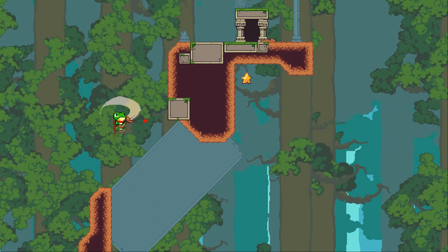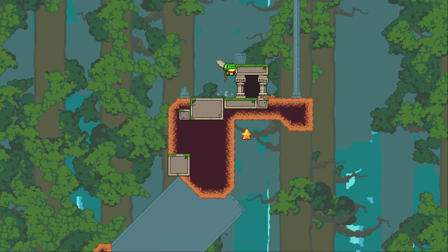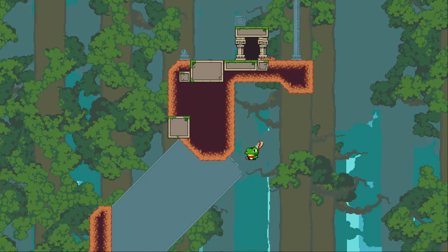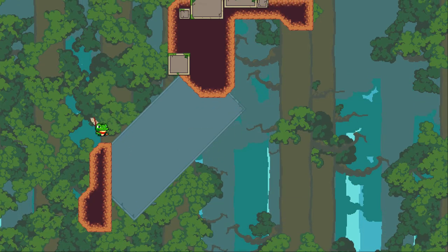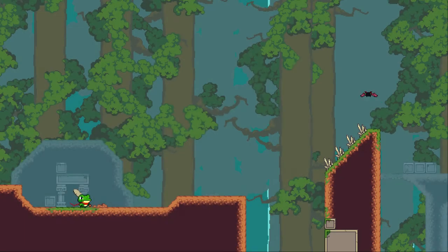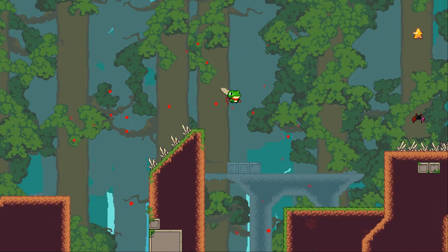After you've grabbed onto the walls you can do wall jumps and then you can attack with your sword. Look, here's the first secret — let's get that star. Nothing really pops up for it, but it feels good because you did an extra thing before completing the level and you're happy about that.